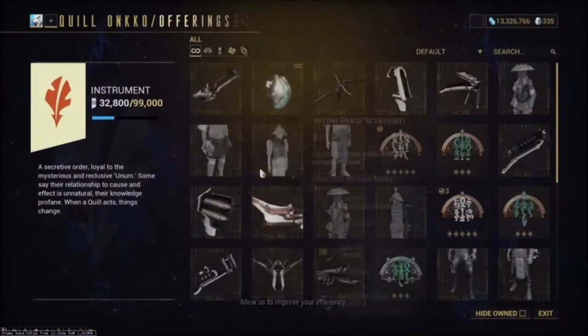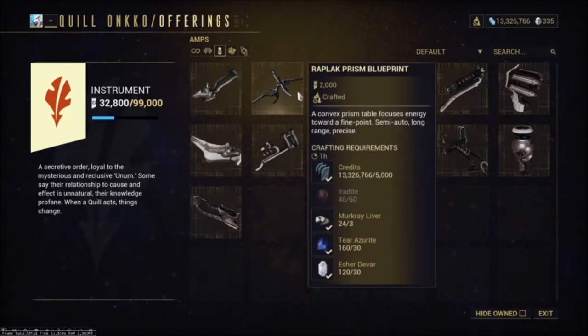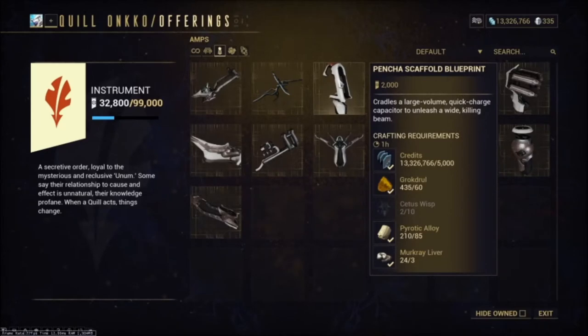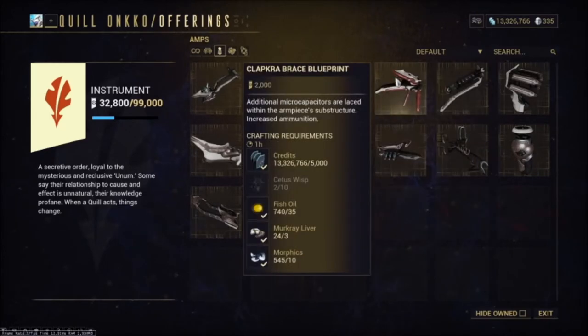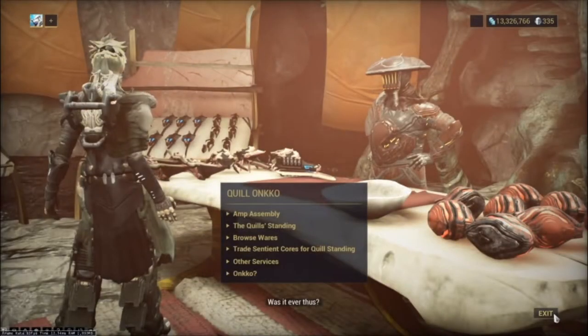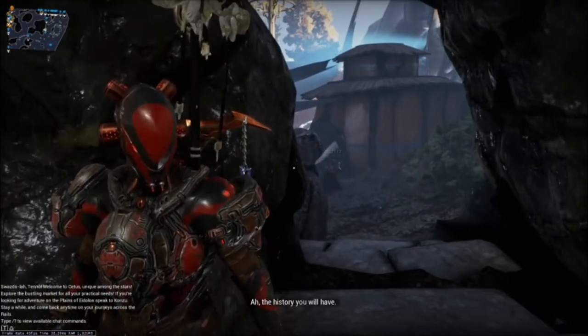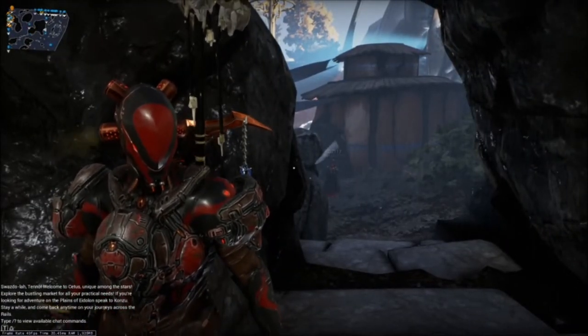To craft it, you're going to need to improve your standing. You need 2,000 — so that's 20 of each: intact sentient cores. You need 20 for each of the three components, so you're going to need 60 intact sentient cores to farm this. That's a lot — was it ever thus?